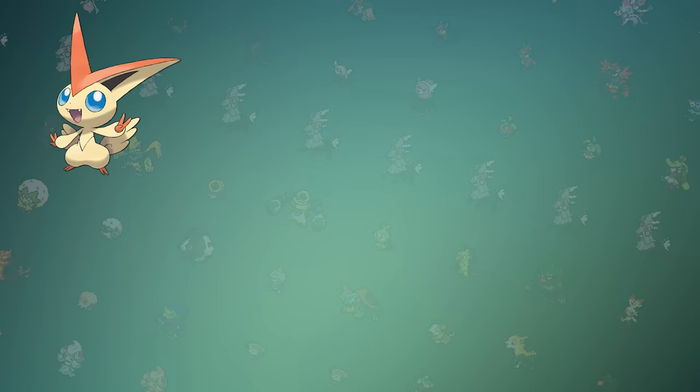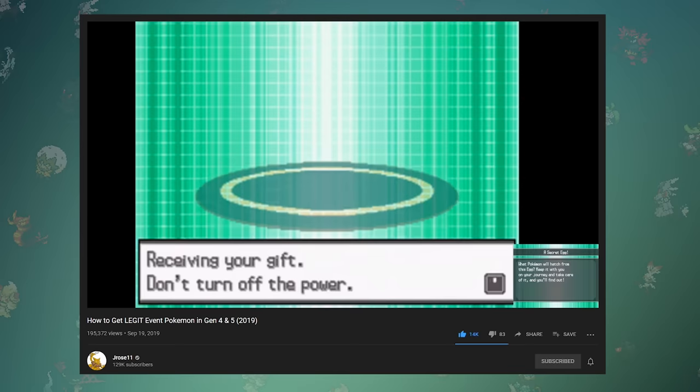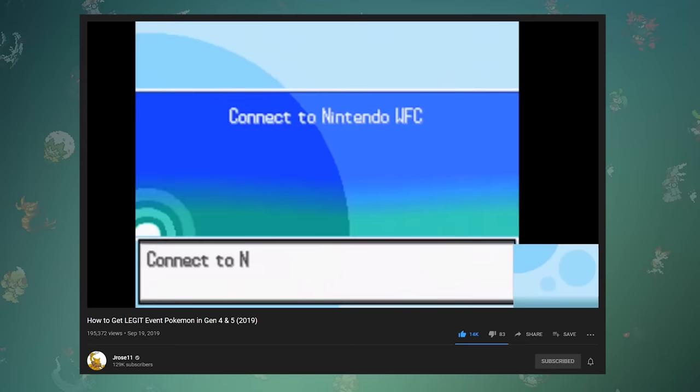When it comes to getting the Gen 5 Mythicals — Victini, Keldeo, Meloetta, and Genesect — there's another exploit that allows you to actually re-download the mystery gifts that were originally available during that generation. Another YouTuber — my arch-rival — JRose11 uploaded a video recently covering that, so I'll have his video linked in the description. Despite being my sworn enemy, he also does a bunch of other really interesting videos, so I'd highly recommend subscribing to him if you haven't already.